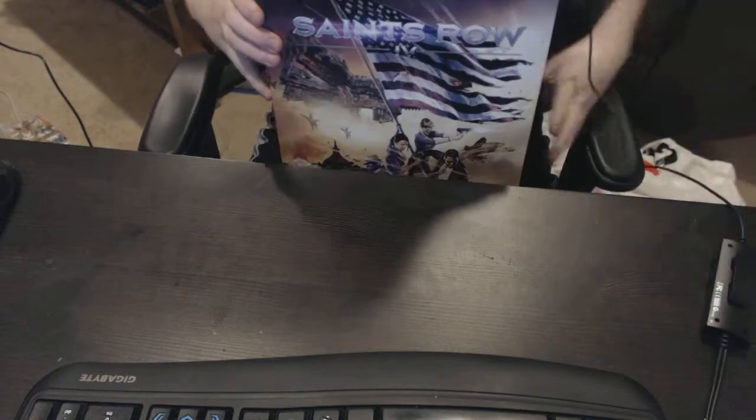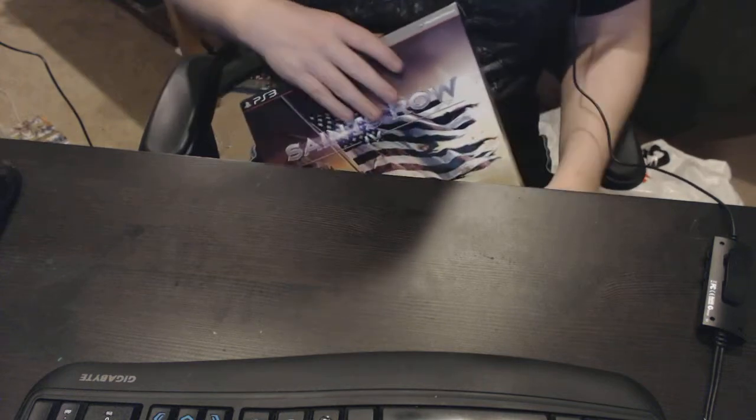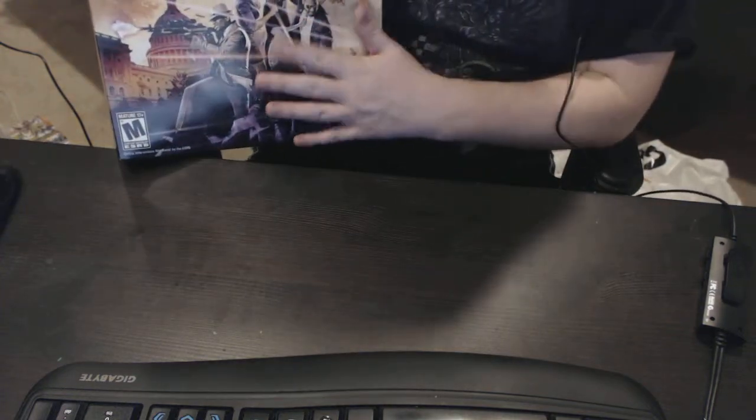This box was huge — a lot bigger than I thought it was. Really nice looking artwork on the front. On the sides it just says Saints Row the Fourth on both sides. On the back it talks about the game — mass destruction, freedom — and tells you what you get in the pack, all the stuff included.